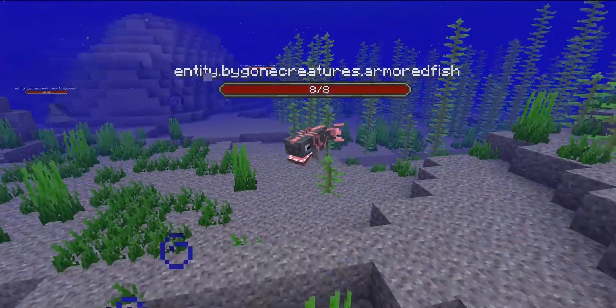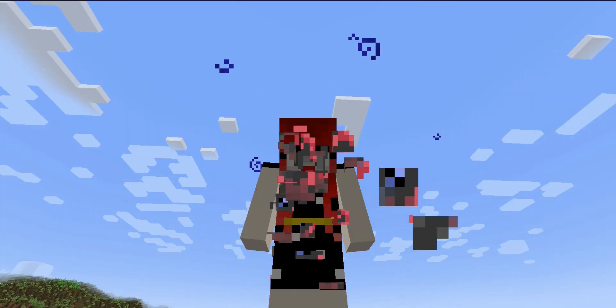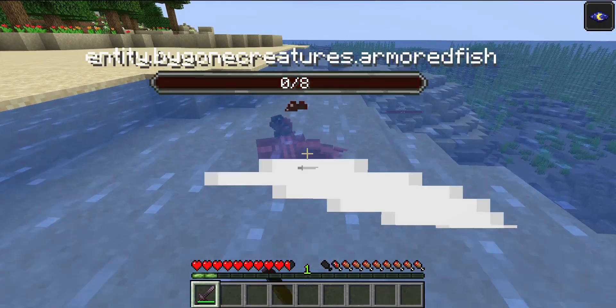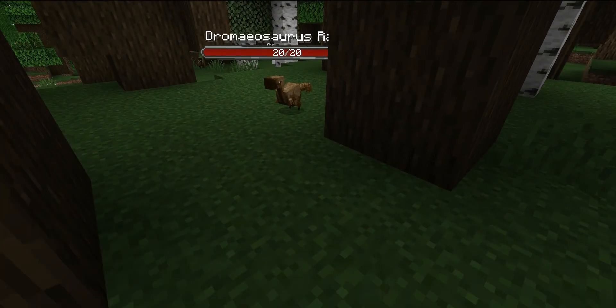You'll discover armored fish in various bodies of water. You can hunt and cook them, or you can bucket them. They have 8 health. In the old-growth pine taiga and the dark forest, you can find a Dramasaurus.